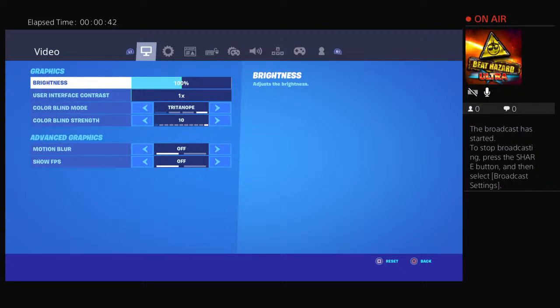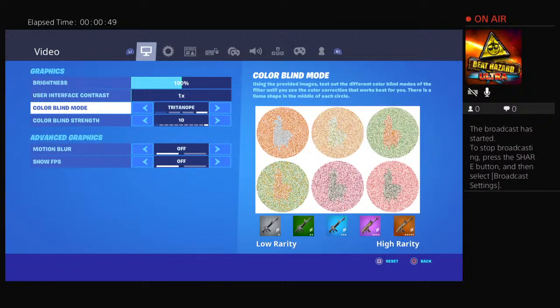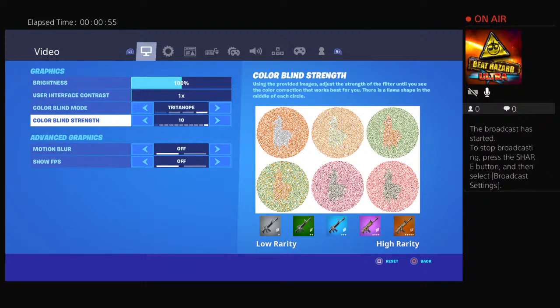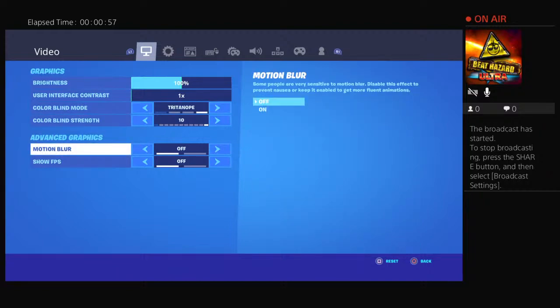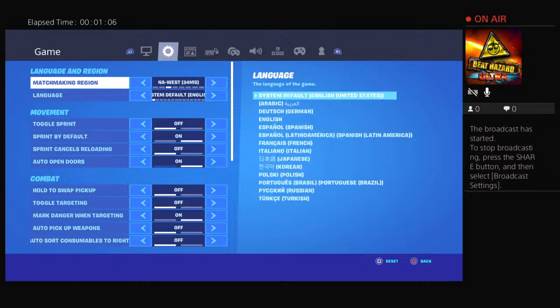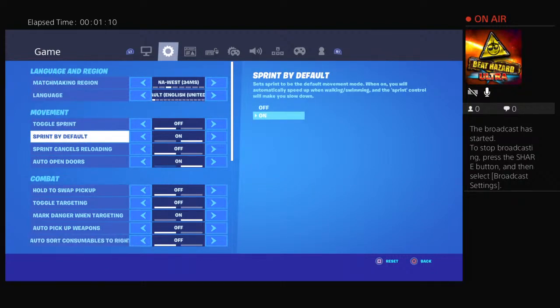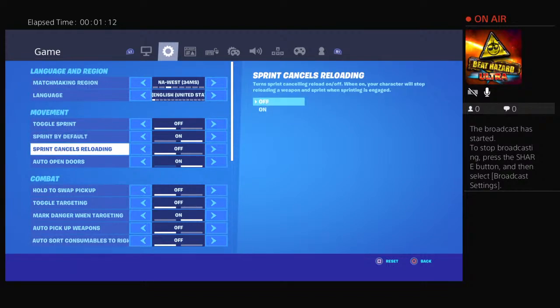First I'm going to go to my video settings. I use brightness 100, user interface contrast 1x, colorblind mode on with colorblind strength at 10, motion blur off, and show FPS I keep off.